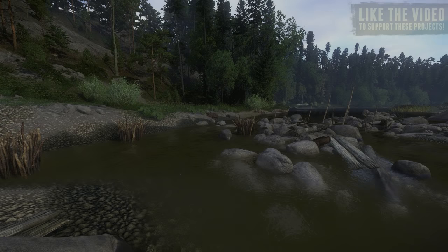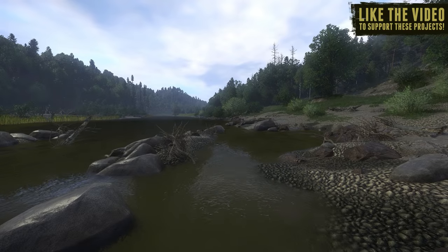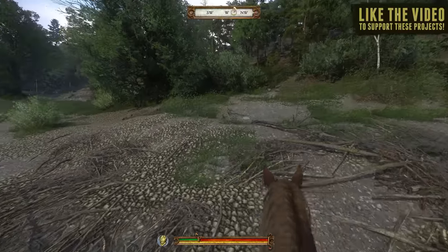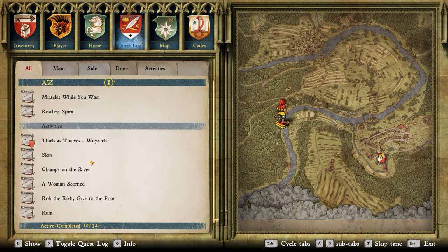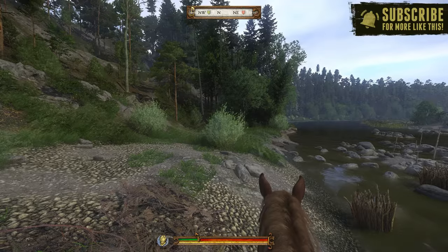Hey folks, Dave here, and welcome back to Kingdom Come Deliverance, where once again we're going to do some adventuring as my Robin Hood-style Henry. If you missed out on Part 1, where I went over my weapons as well as which armor pieces I'm using to create this Robin Hood look, go ahead and roll back to Part 1 and check that out, because today we're going to head right out of Ratai and get right into the bandit hunting.